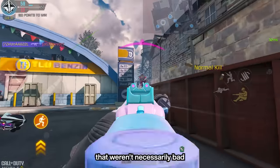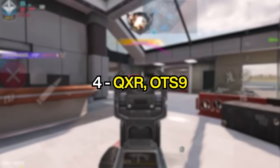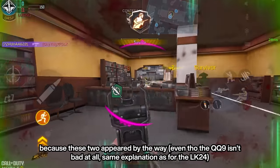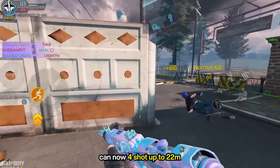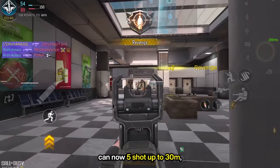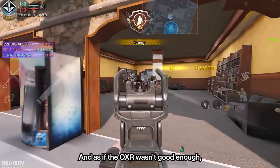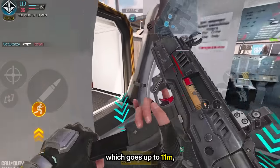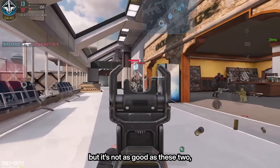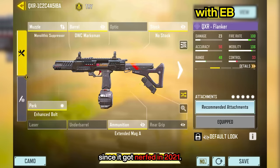At number 4, we have two weapons that weren't necessarily bad, but which are really good now that they got buffed: the QXR with Enhanced Bolt and the OTS-9. They were pretty much GQ-9 alternatives, which just got bumped out of the list because these two appeared. The OTS-9 post-buff can now 4-shot up to 22 meters consistently as long as you don't hit the legs, which is really nice. And the QXR-EB can now 5-shot up to 30 meters, which gives 240 milliseconds of time to kill because it has 1000 RPM. It can also kill consistently within 4 shots in the first range, which goes up to 11 meters, as long as you don't hit the leg.